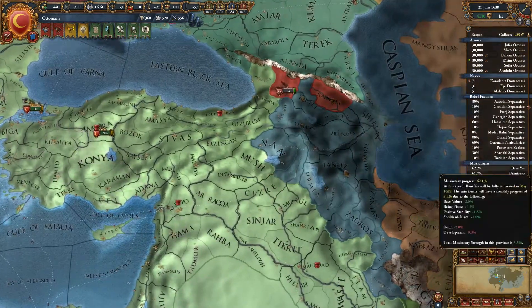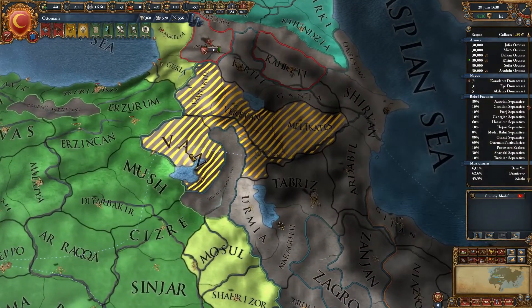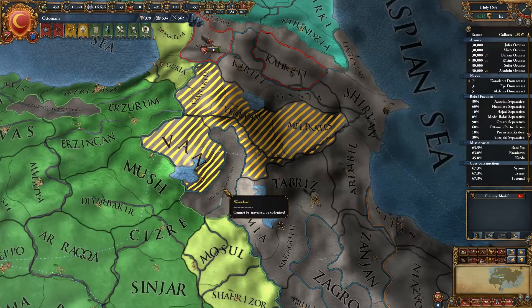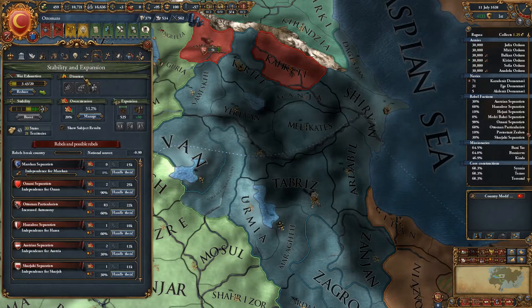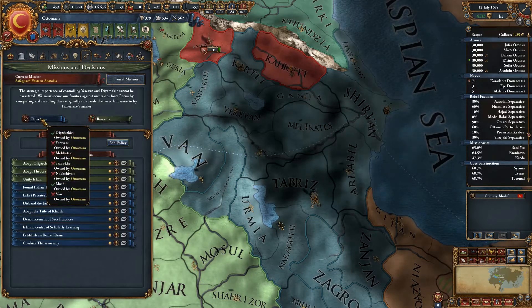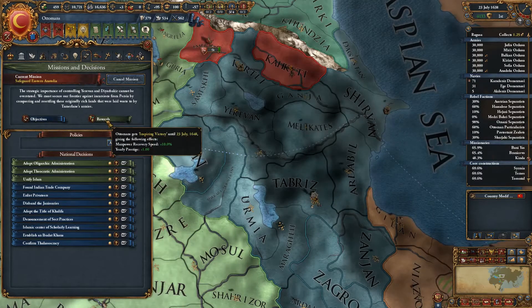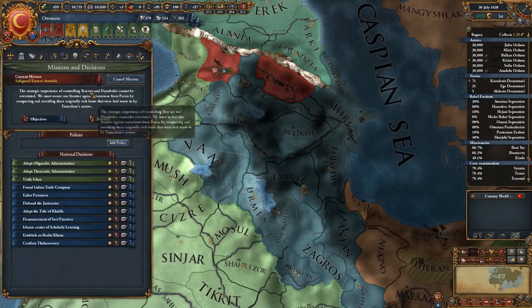Let's move in here. So basically there's five provinces - the ones that go around the wastelands. According to the mission, that is the right number - one, two, three, four, five. And what do we get for that? Manpower, recovery speed, and yearly prestige. As we have a shortage of manpower, this would be an excellent time to do this. So let's go ahead and put the army maintenance back up.